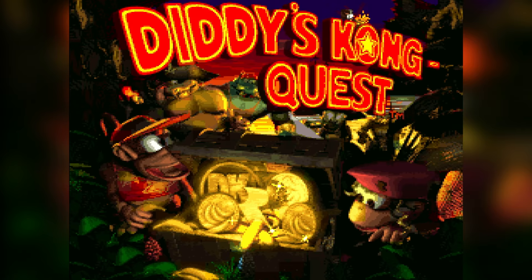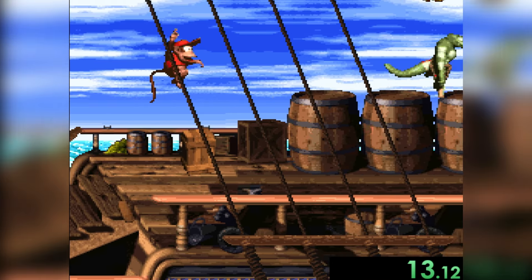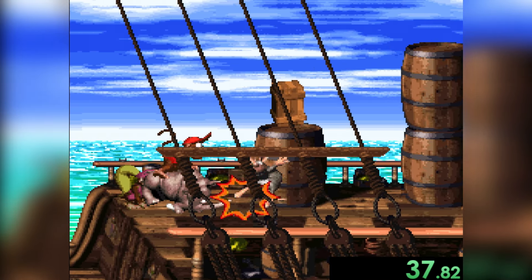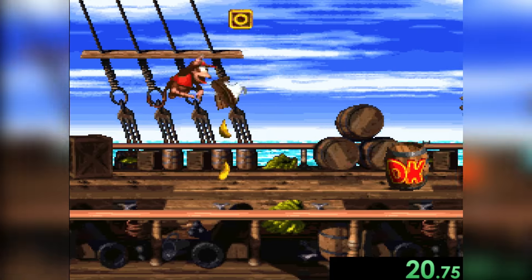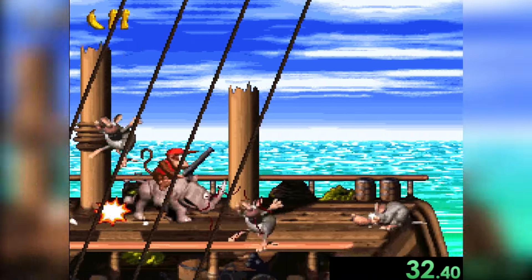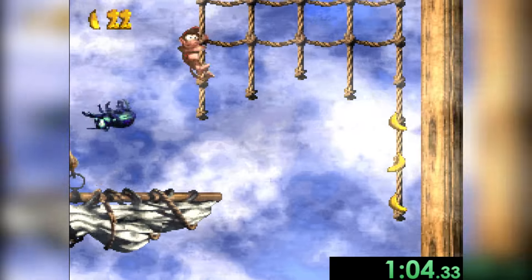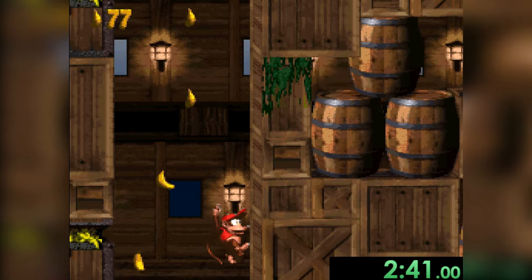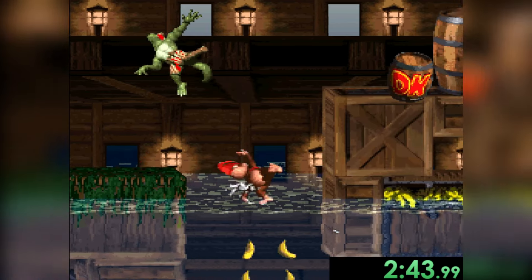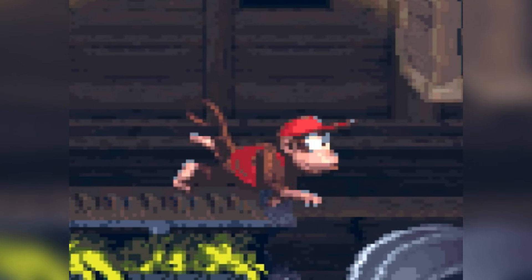Here's DKC2: Diddy's Kong Quest, the sequel to the other SNES game, and this one takes place on an island, so finding water might be simple. The first level features water in the background but we cannot reach it. Rambi helps us clear it fast. The second and third levels don't feature water either. But the fourth level takes place inside of a sunken ship, so after falling down we go to the right — and water! Yay! That was actually a pretty good time.